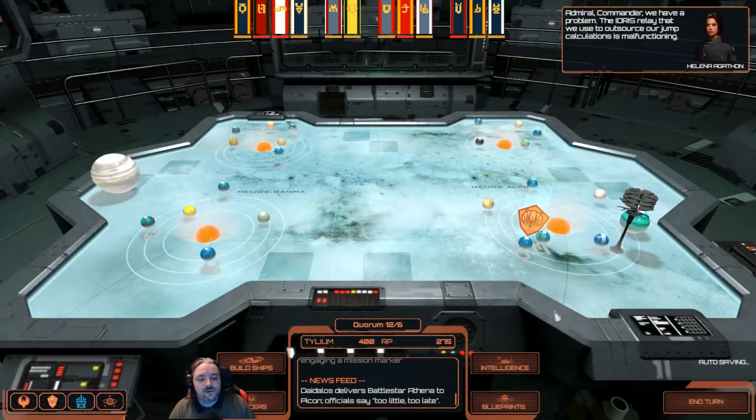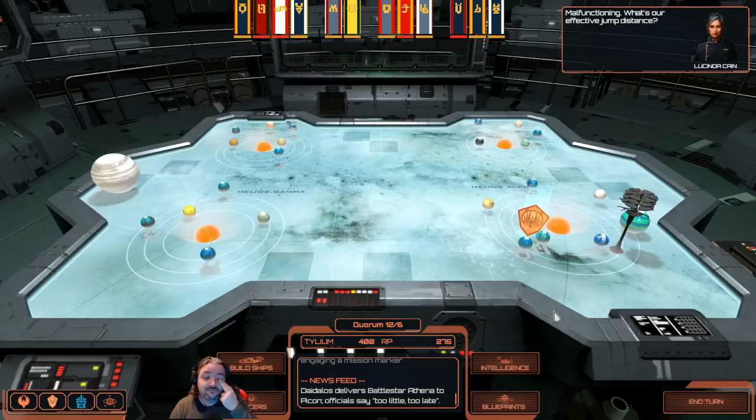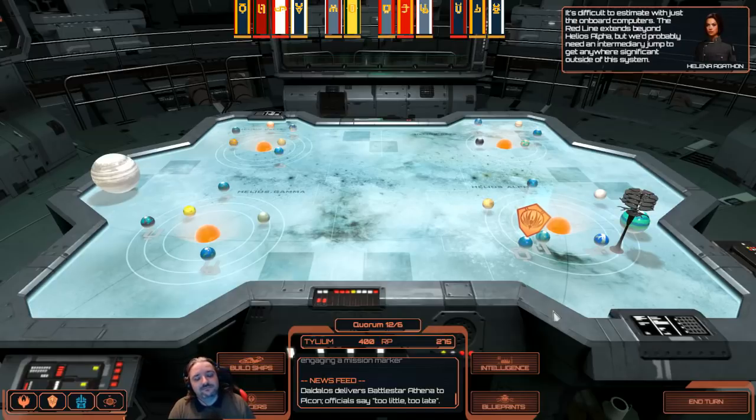We have a problem — the Idris relay that we use to outsource our jump calculations is malfunctioning. What's our effective jump distance? It's difficult to estimate with just the onboard computers. The red line extends beyond Helios Alpha but we'd probably need an intermediary jump to get anywhere significant outside of the system. Find us a way back to Helios Gamma immediately — I want Daedalus under the cover of Ragnar's clouds before the Cylons can attack.